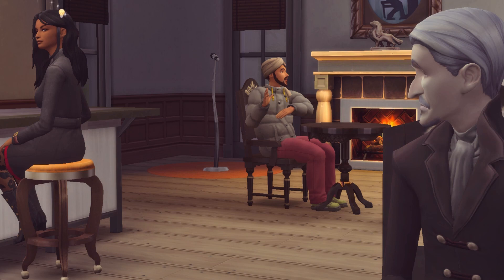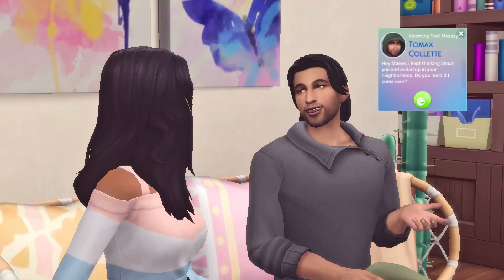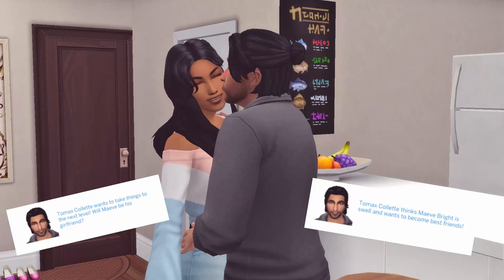She went home and continued her vampire research. The next day Tomax was actually in the neighborhood and asked if he could come over — I gave him a little makeover too. He came over and kind of said he felt there was sexual tension building and wanted to release it; she suggested a pillow fight and that was that. Before he left they ended up having their first kiss, which he looks a bit shocked about even though he just propositioned her. They spent more time hanging out, he asked her to be his best friend, and then asked if she'd like to be his girlfriend — and that's kind of where we're at.